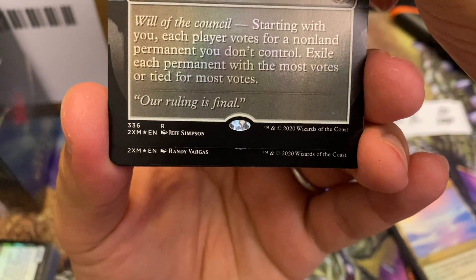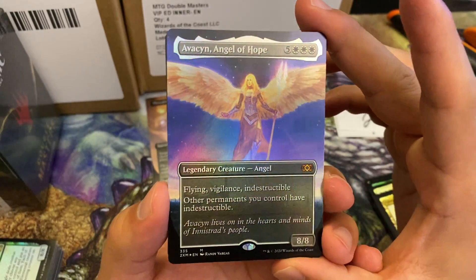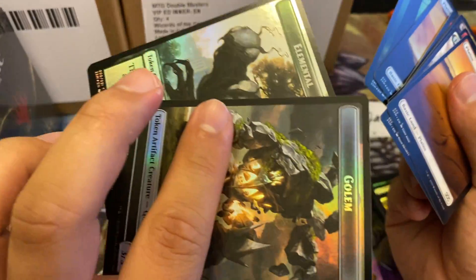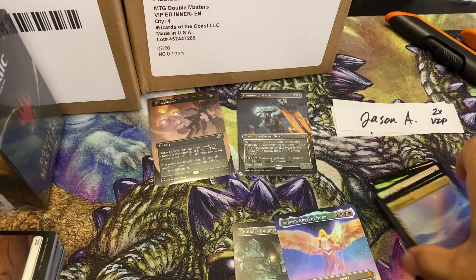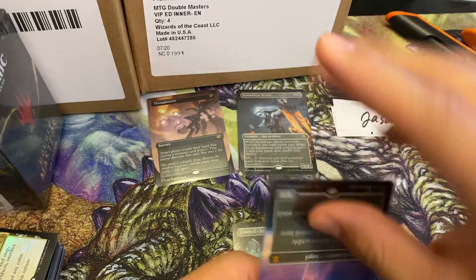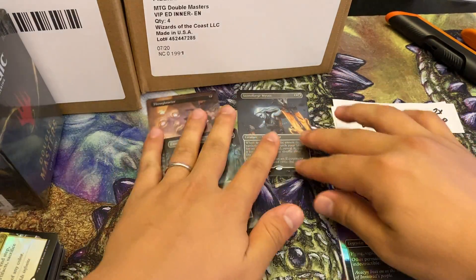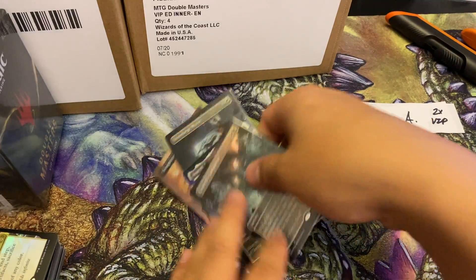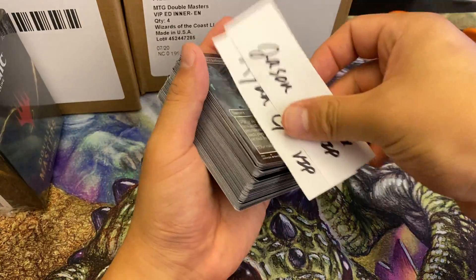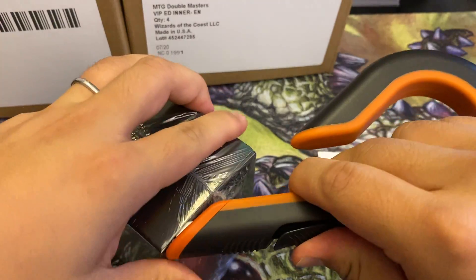Pack two for Jason: Fatal Push, Bloodshot Trainee, Gelatinous Genesis, Path to Exile, Meddling Mage, Glimmer of Genius. Not what we want to see. But next topper from Randy Vargas is a mythic - Avacyn, Angel of Hope! Gorgeous purple foil. Avacyn is one of the few box toppers that hasn't gone down in price recently, sitting at around $95. Pretty good showing overall for Jason - some rares in there as well.